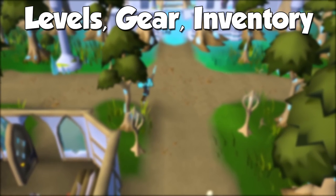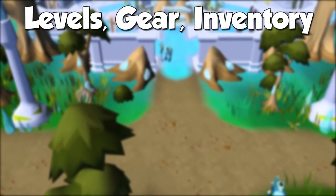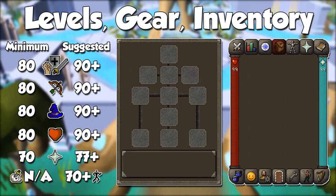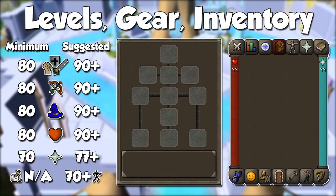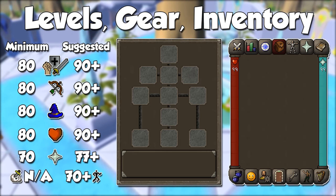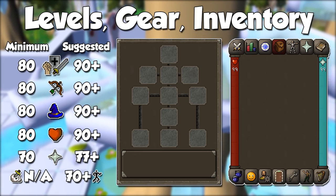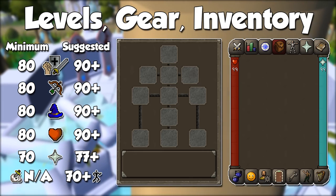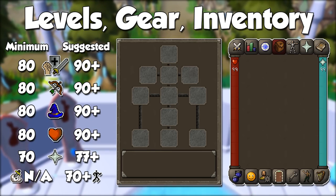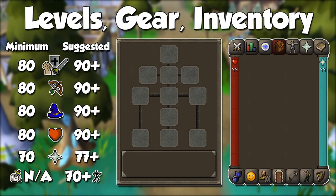We now move on to levels, gear, and inventory. Song of the Elves doesn't have any particular combat level requirements, but I would say you need a minimum of base 80 combat stats. If you want to have a slightly better time, get at least level 90s for quicker kills. If you have Rigour and Augury unlocked, you will need a minimum of level 77 prayer, but without them level 70 will do just fine to make use of Piety in case you use melee. Song of the Elves requires 70 agility for full completion, but anything above level 80 will be perfect, as there is a lot of running around and you need as much run energy as possible.